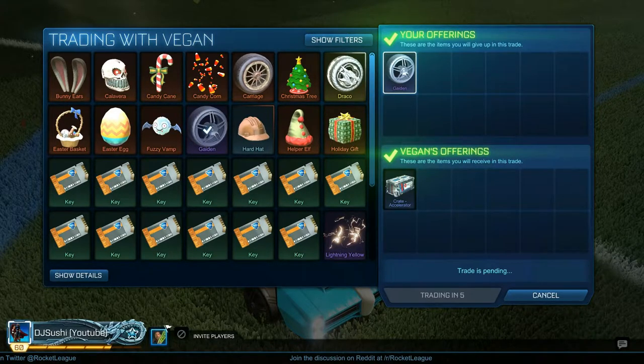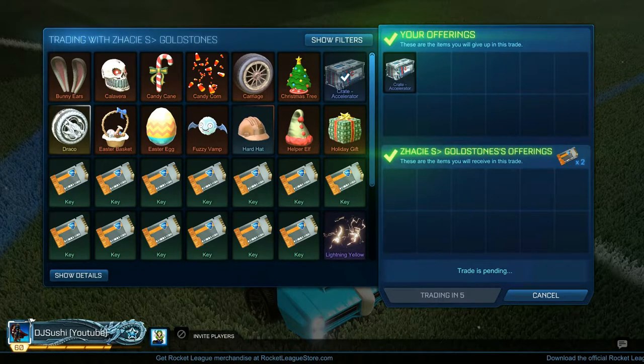For this first trade I didn't take a screenshot of the one before, so I'll explain it quickly. I picked up the Accelerator Crate about an hour after it went live, actually opened it, got Gaiden, sold that for an Accelerator Crate — and that's the trade right here. I sold it for an Accelerator Crate.